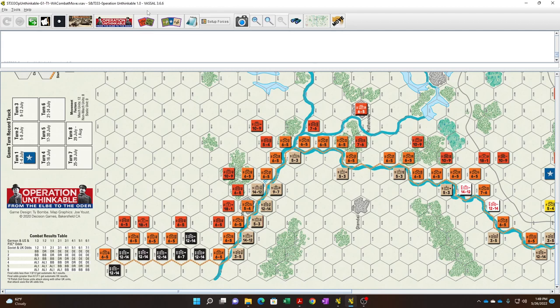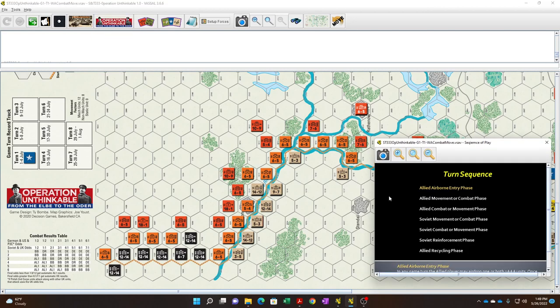Looking at the sequence of play — this is something that Ty Bomba started doing again; I also see this in K-Scale in the next Paper Wars over at Compass Games — each player can decide whether to do combat phase then movement, or movement then combat. The Allies set up adjacent and did combat then movement, but they didn't get any large breakthroughs to take advantage of breakthrough movement. Zones of control are leaky; you can move from ZOC to ZOC, you just have to stop.